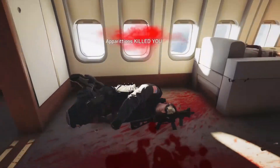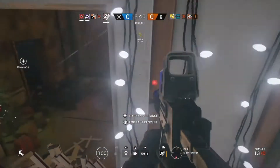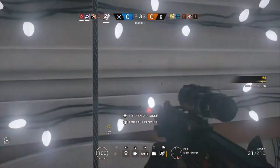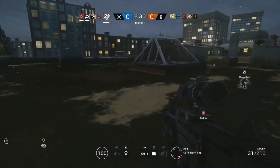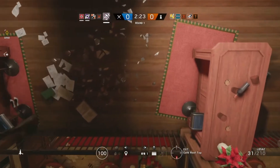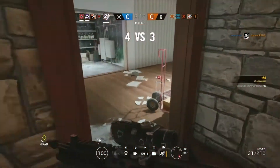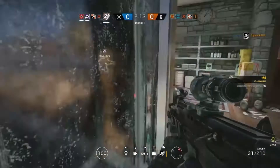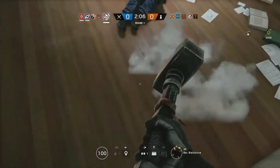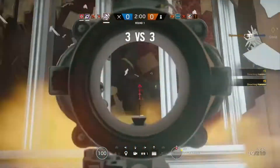The interesting thing about these two operators is that if one of them is a trap operator, we're almost guaranteed they'll be two-speed, two-armor. Kapkan's biggest weakness is that he's so slow he can't roam across the map to place traps — he has to stay near the objective. Frost, on the other hand, is more viable because she is a two-speed, two-armor operator. This mirrors the Buck and Frost pairing, where Frost was a trap operator and Buck was a direct operator, and both were two-speed, two-armor — perfectly fitting their roles.